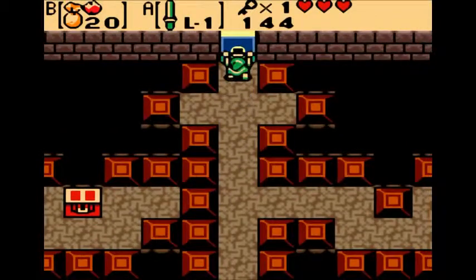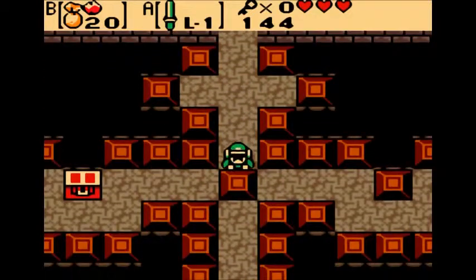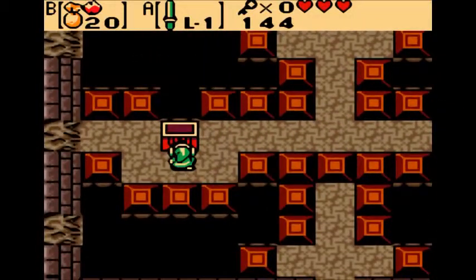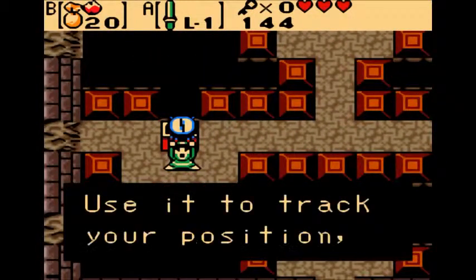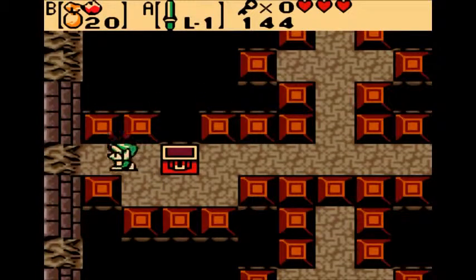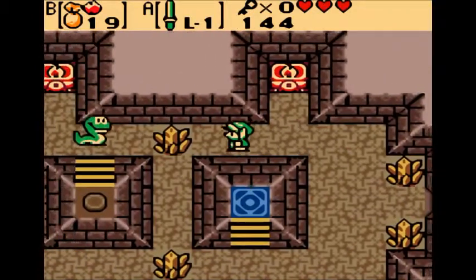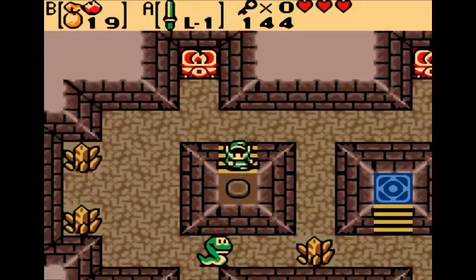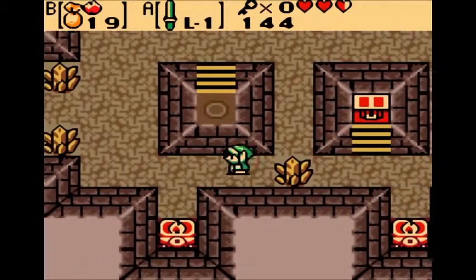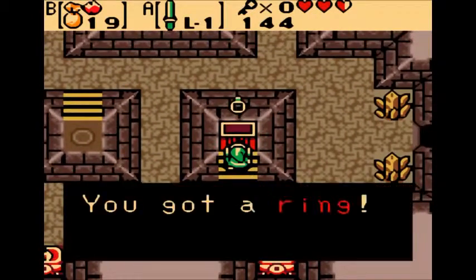Oh, and there's a chest over there. Let's go ahead and head up here first. Since I'm OCD, let's go ahead and grab this — and we got the compass. Now in this game there are little secret passages. Let's go ahead and burn this vine down and head in here. Now this isn't critical — you don't even have to do this. Let's go ahead and step on that. And what do we get for our efforts? We get a ring.